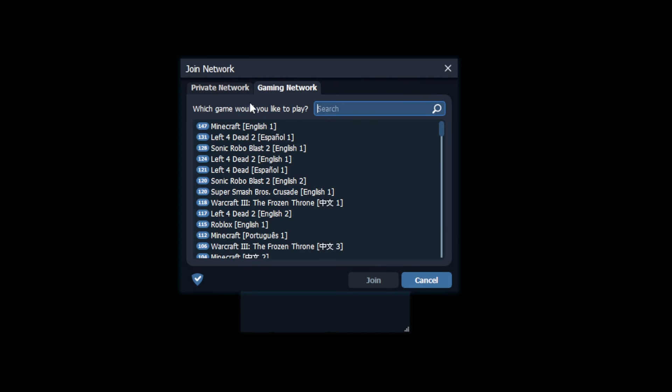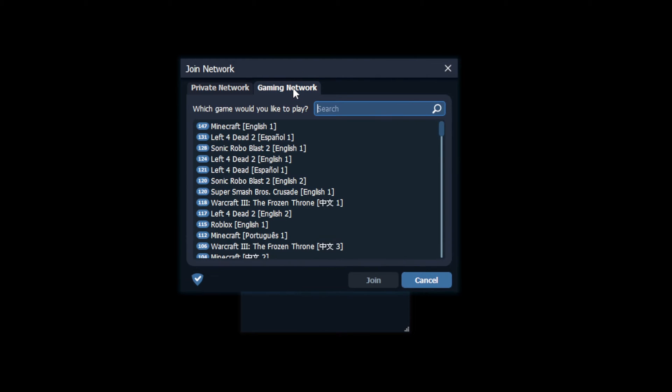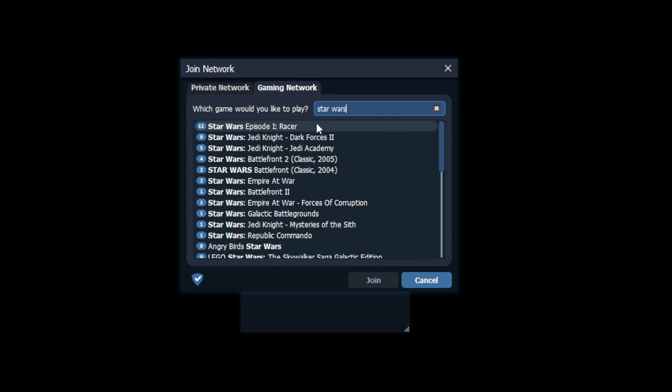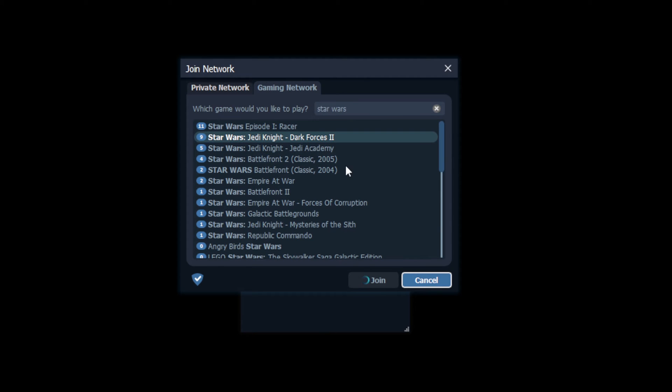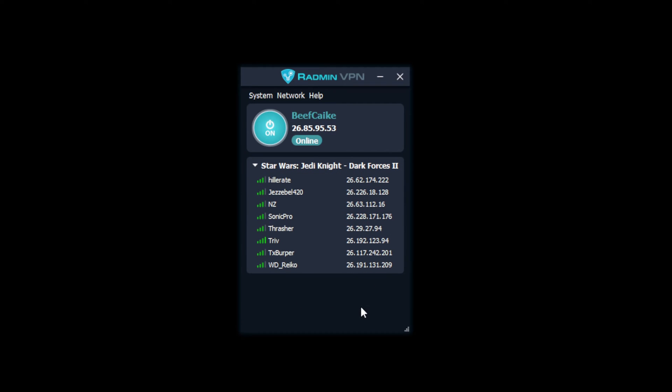In our case, we want to join a gaming network because we want to be able to play our beloved Jedi Knight Dark Forces 2 online. So we click Gaming Network, and in the box, type Star Wars. A list of games beginning with Star Wars comes up, and there's a lot of them. We will double-click the one that says Jedi Knight Dark Forces 2. We are now in a private virtual network where other players using Radmin can host and join games. All of the other computers in this network are connected together similar to that of a LAN.